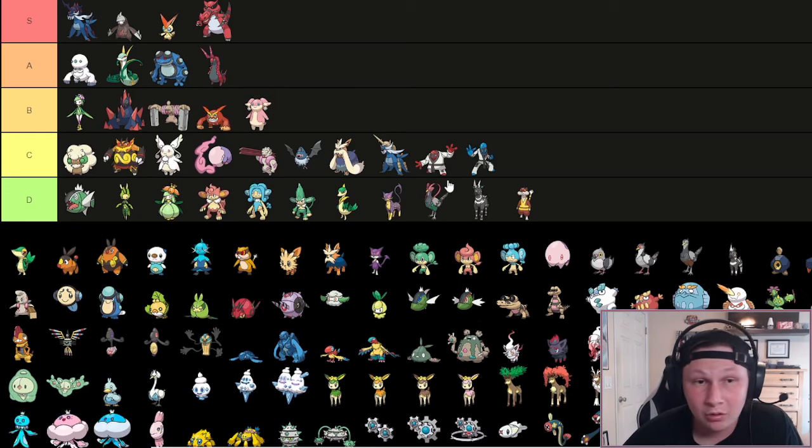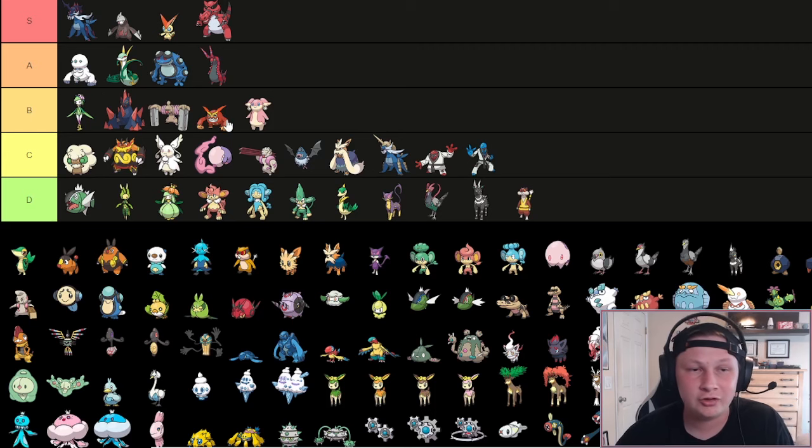Regular Darmanitan is going to go down in B tier, obviously much worse - same problem in the sense that you're really rocks weak and have a bad speed tier and bad defensive typing. But Sheer Force Flare Blitz is cool, and you're not as Choice dependent - you're not auto-locked all the time. You can also do Belly Drum, which is pretty cool. Not the greatest Pokemon in the world, but really fun wallbreaker, and I definitely miss it being in the game.